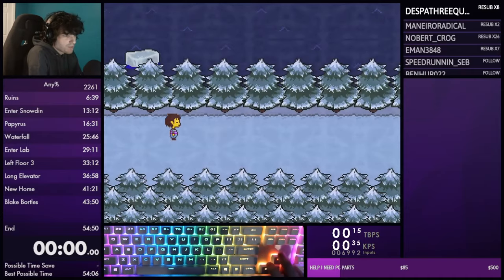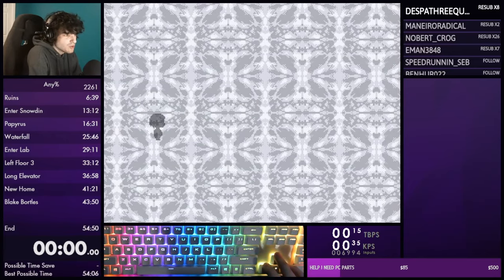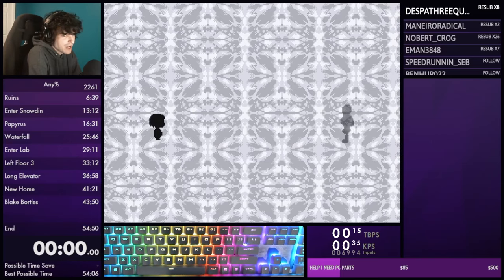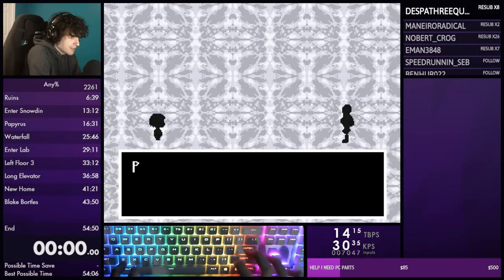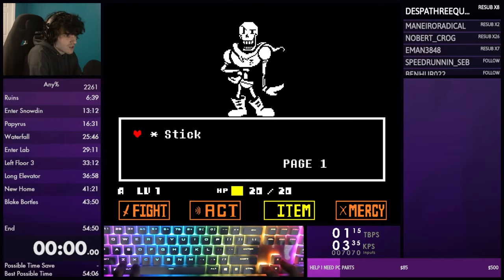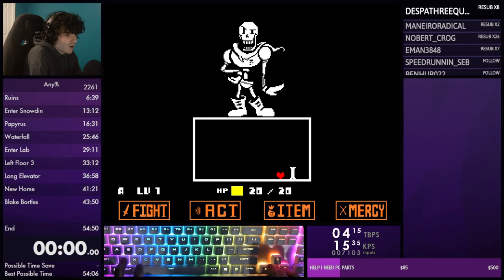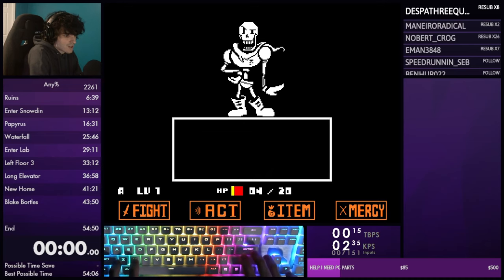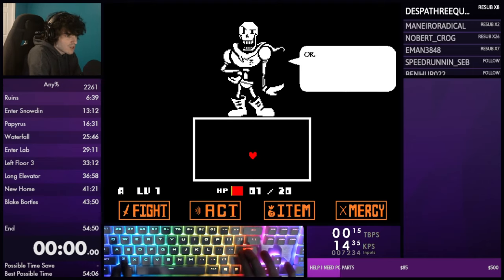The Papyrus fight is interesting - regardless of your HP you'll always start at 20 HP because Papyrus heals you. Your two options are to check or use the stick - I recommend the stick because it has fewer text boxes. Run into his attacks. You can only get hit by two per attack, so you'll get down to 12, use the stick again, then down to four, use the stick again, and then lose to him.